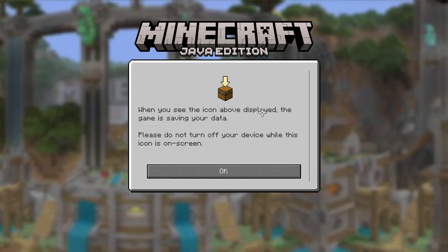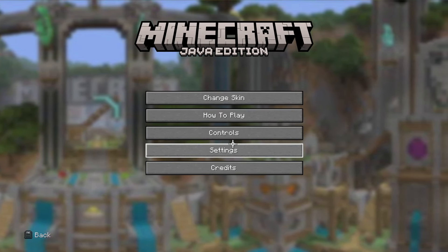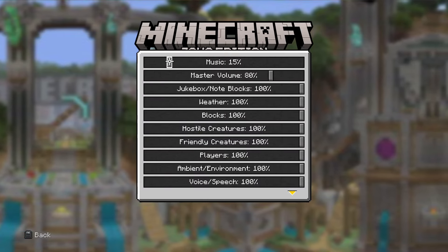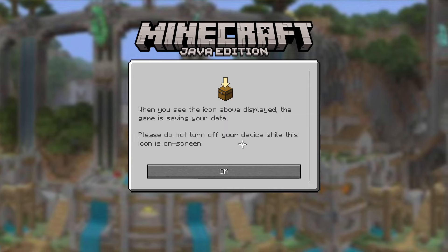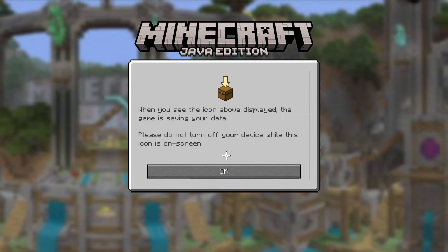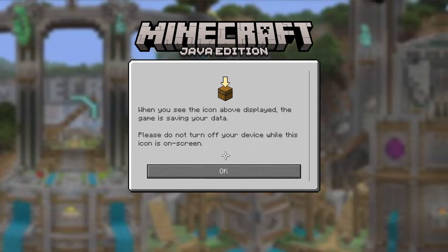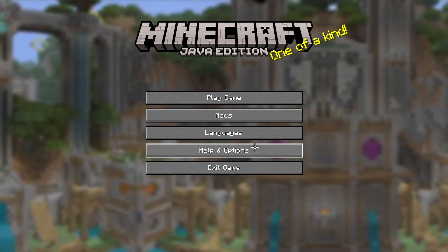Loading up this modded version of Java, I was blown away with how much it felt like I was loading up Xbox 360 Edition 10 years ago. The sound effects add a lot of impact. First things first, I wanted to open a brand new 1.20 world and check out some modern features. It's so weird — I'm loading up the legacy edition with some 1.20 music playing in the background.